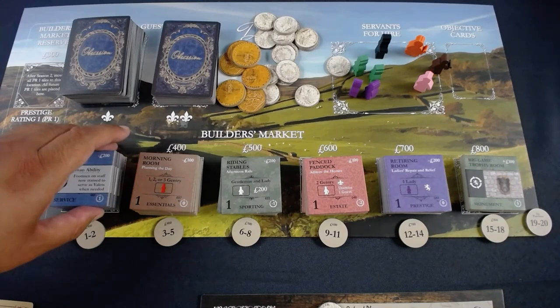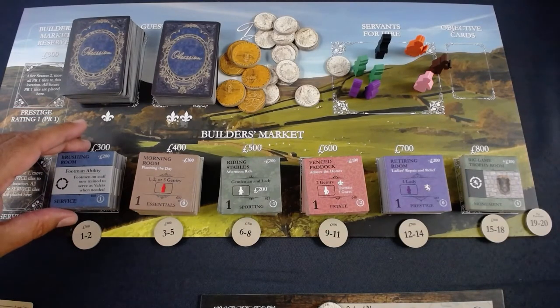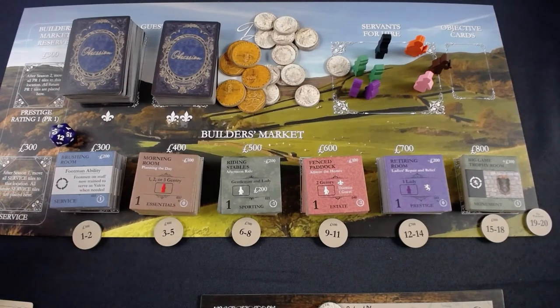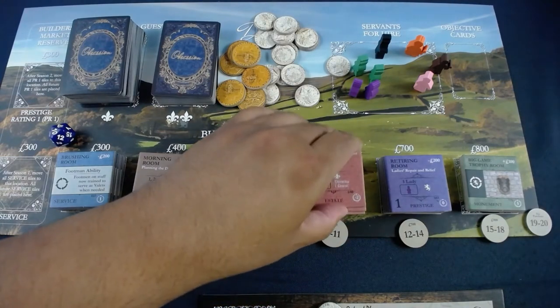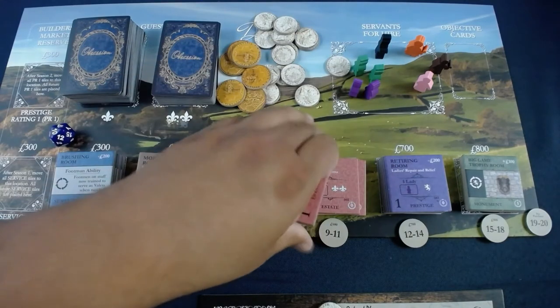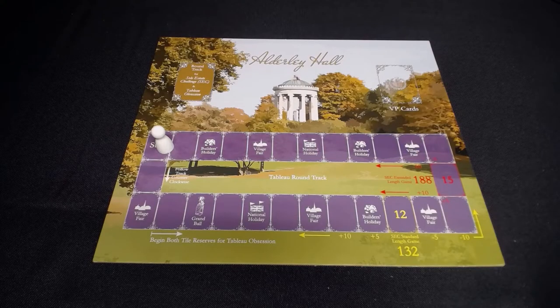I don't see a power that really makes a difference right now. Time to roll the die for the bot — I roll a 10, which means 9 to 11: two tiles down, so the flower room is gone. On to round two.